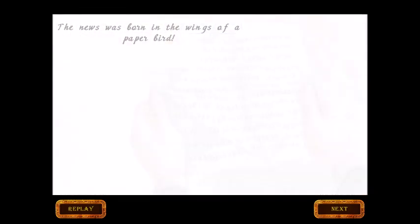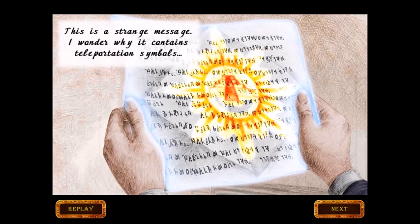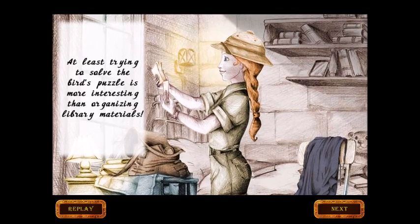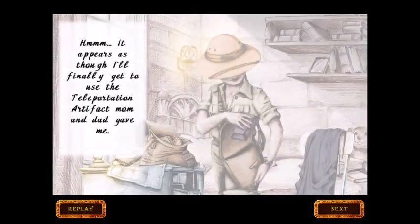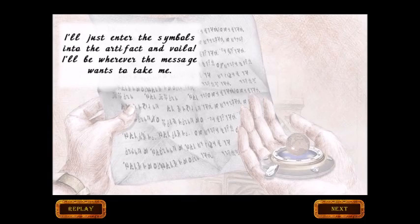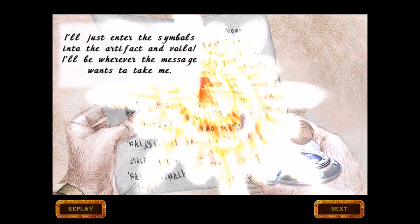The message was born in the wings of a paper bird — a strange message containing teleportation symbols. At least trying to solve the bird's puzzle is more interesting than organizing library materials. It appears as though I'll finally get to use the teleportation artifact mom and dad gave me. Just enter the symbols into the artifact and voila, I'll be wherever the message wants me to be.